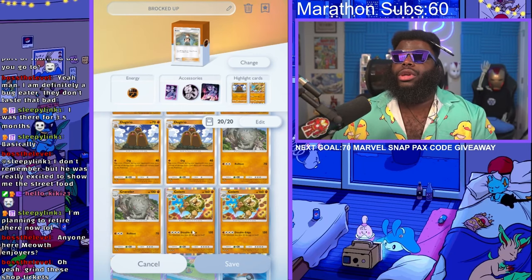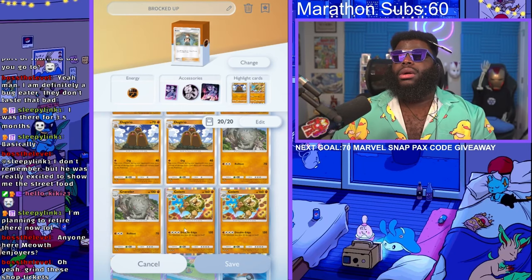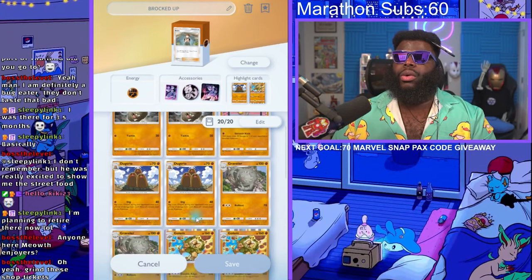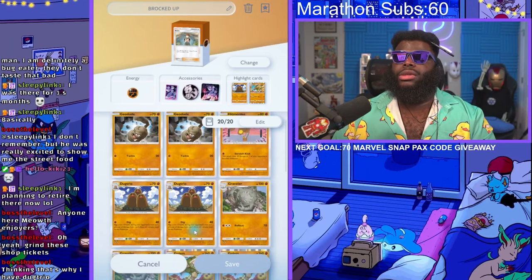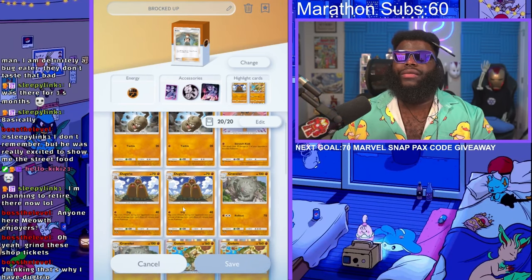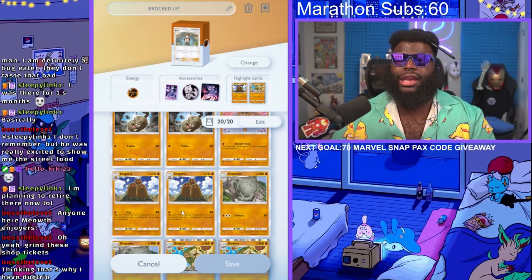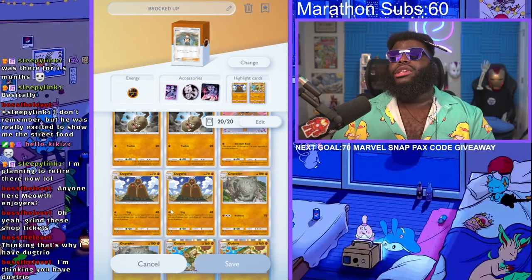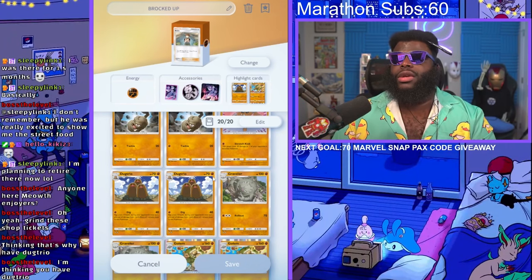So what we're going to do is use Golem to one-shot a lot of the bigger cards and try to stop them from getting anywhere. Obviously we are weak to the grass deck, so it's going to be tough, but we do have Dugtrio. Dugtrio's ability lets you flip a coin, and if you hit heads, they cannot attack Dugtrio the next turn. We're also dealing 40 damage every single time we trigger this.